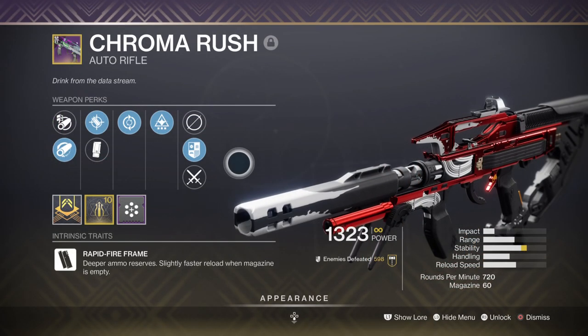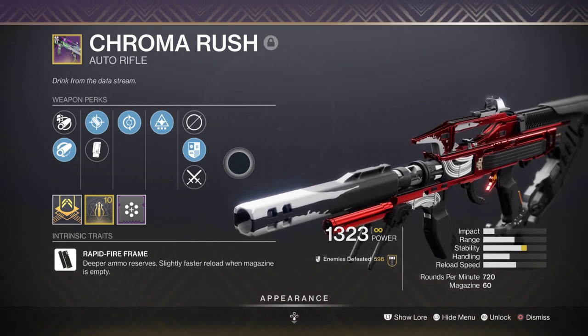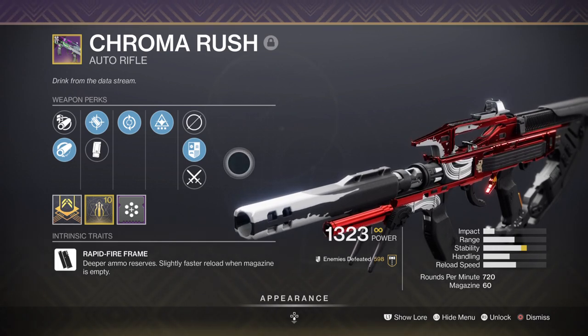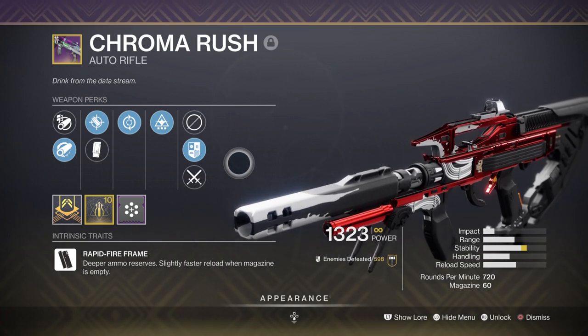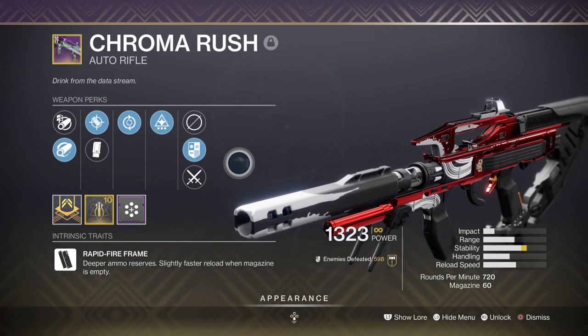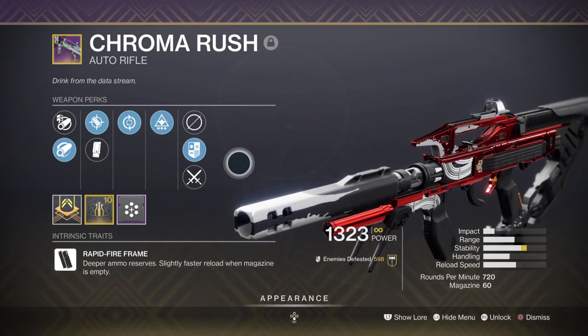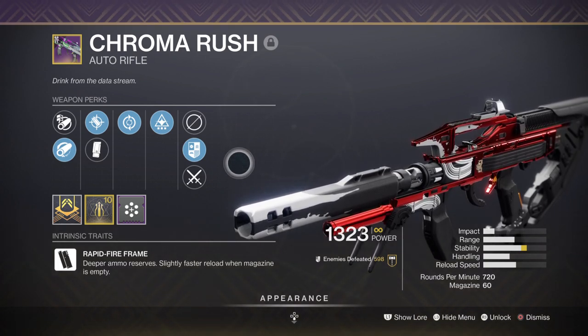My primary is the Chroma Rush with Feeding Frenzy and Wellspring — a great weapon with an even greater perk pool. I believe this weapon and a number of others will be going away come Witch Queen, so now is a great time to get as many rolls as you can and stock up before they're gone. This roll specifically offers a fast reload speed and allows use of the Wellspring perk, which is perfect for gathering extra ability energy when you need it most, making it ideal for this endgame build.